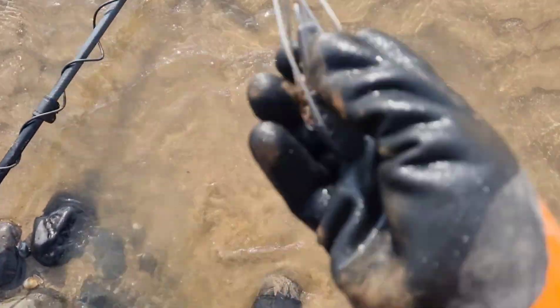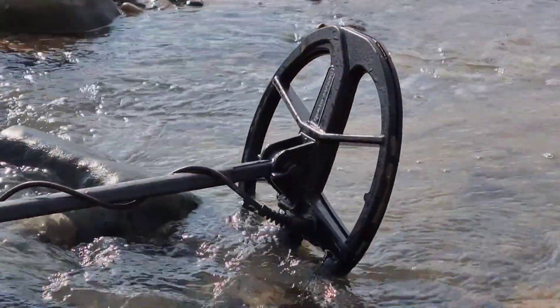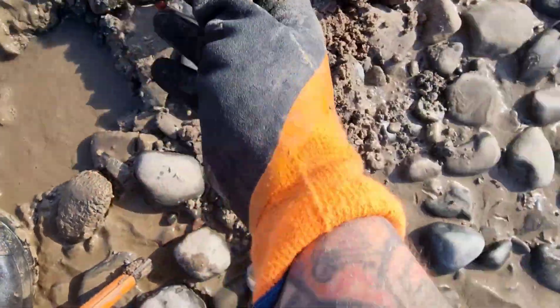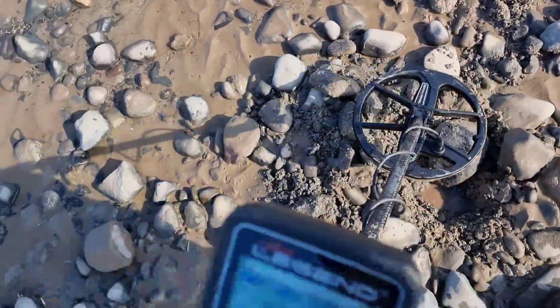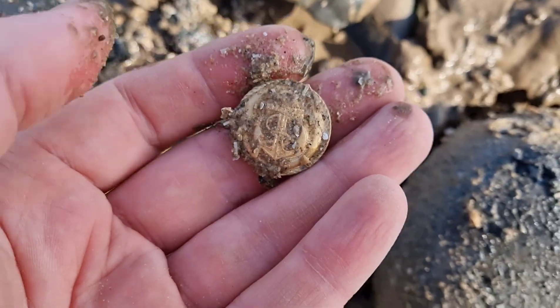Scary signal in the water — really loud signal, solid 44 — fishing weight. Next up, another solid signal, 42 or 43 — another fishing weight. No coins yet, let's try and find some coins. I'll just show you the numbers — it was the same in the ground — 31. I don't know what it is, I can just see maybe something brass.